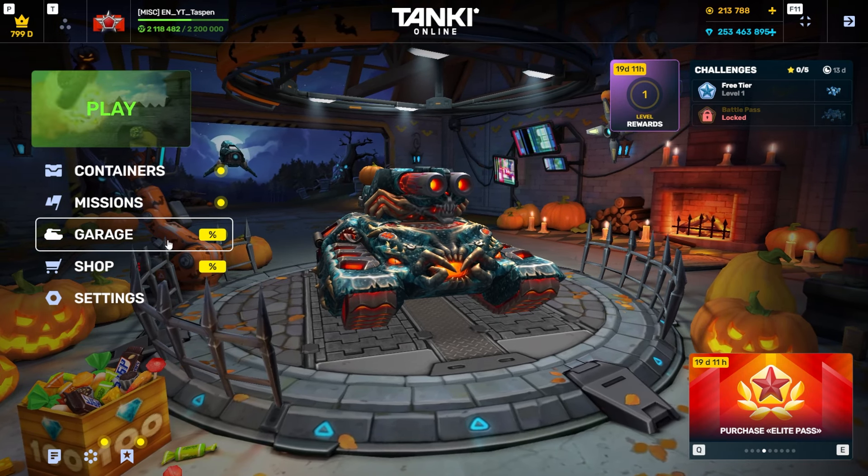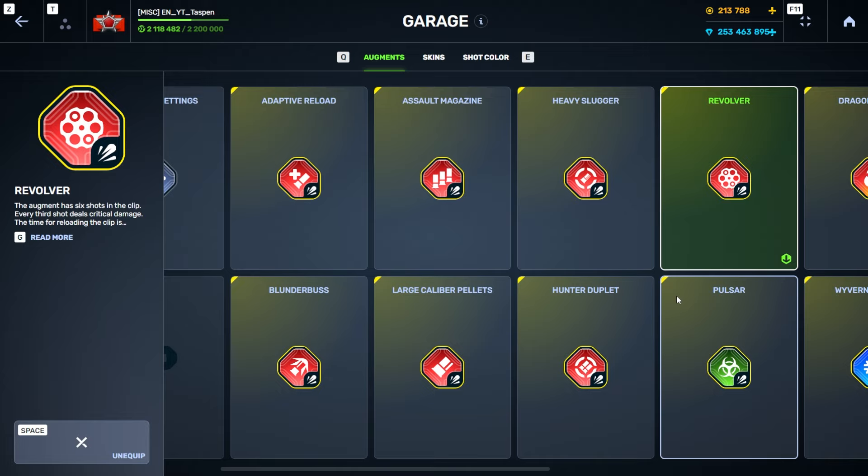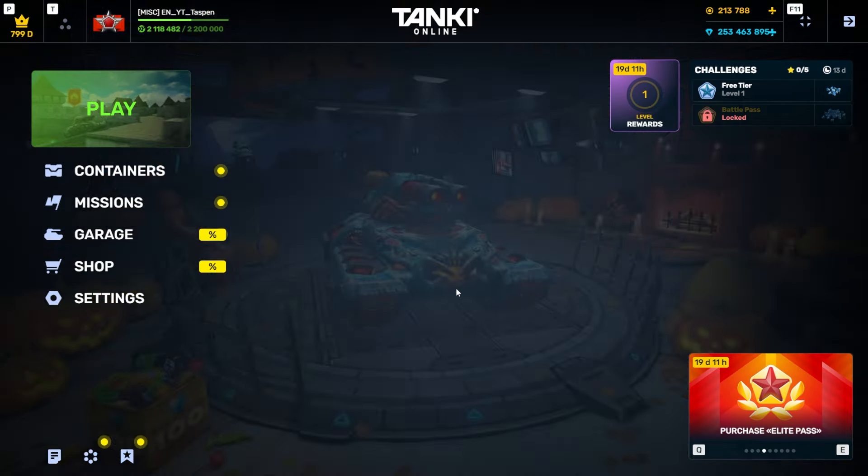Hey everybody, welcome back to a brand new video. The brand new augment for Hammer is here — it's called Revolver. It has six shots in it, and every three shots you're guaranteed to get a critical hit. Of course, the reload is a little bit slower, but from what I've seen so far it looks pretty darn good.